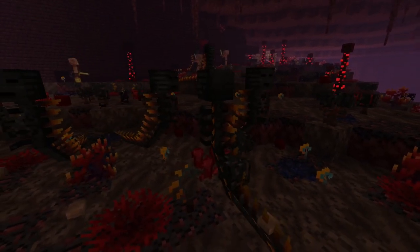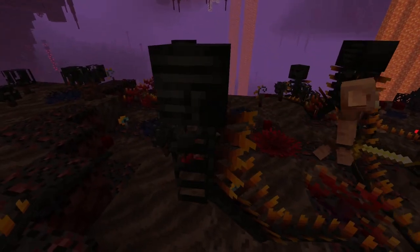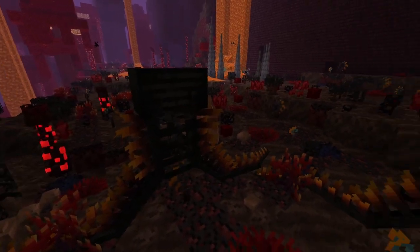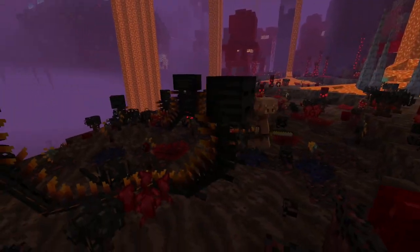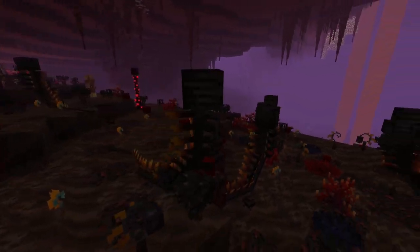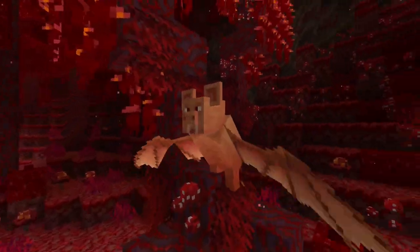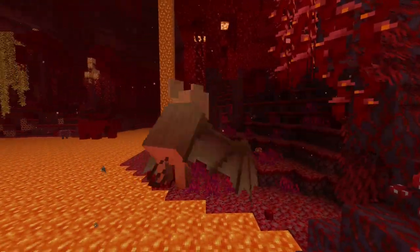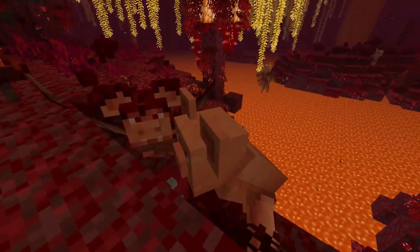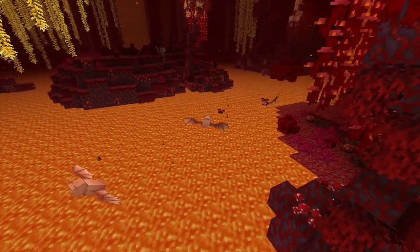The next mob up is a bit of a scary one and it is the naga. The naga looks like a mix between a snake and a wither skeleton. This mob is completely hostile towards the player and if you get anywhere near it, it will launch powerful wither blasts towards you to try and kill you. If you happen to cross paths with one of the nagas, it is best to just run away and avoid it because they are pretty powerful. The next mob up is another cute one and it is the flying pig. These guys are completely passive and will just fly around your nether world. They are also a good source of food in the nether — but look how cute they are. They also like to take lava baths apparently.